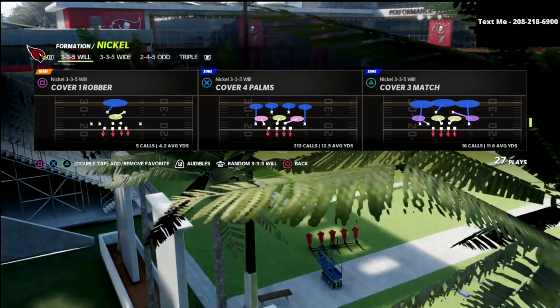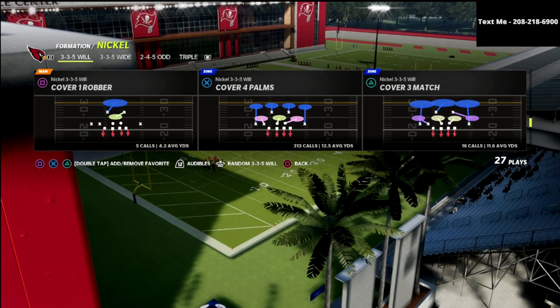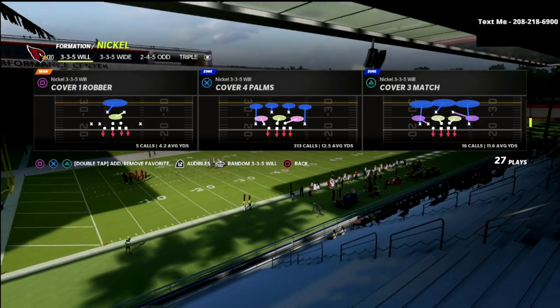You don't have to worry too much about vertical routes against cover one, especially outside releasing fade routes and things like that, because of the principle within that cover one man-to-man defense.